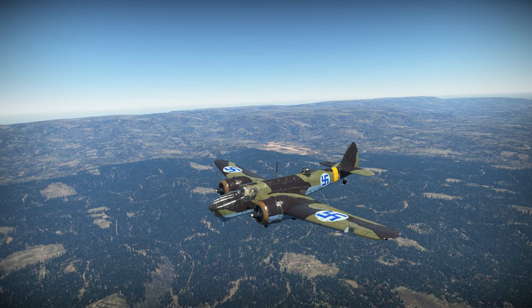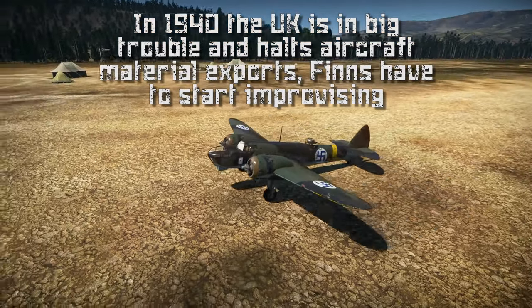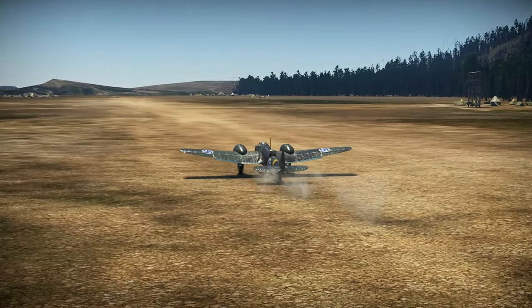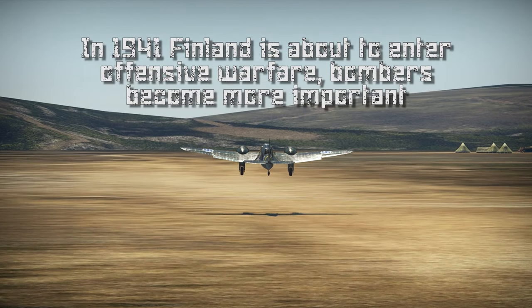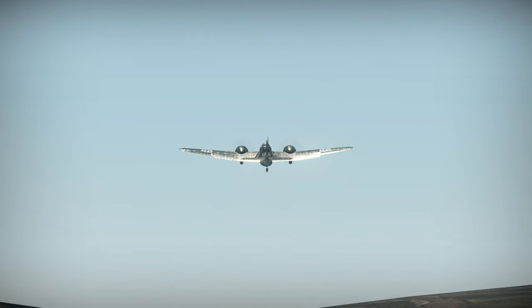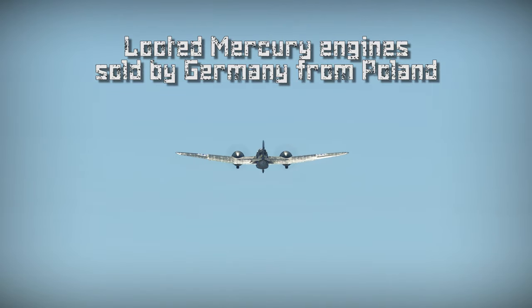When World War II escalated in spring 1940, this effort was hampered again as the UK halted all exports of aircraft material. As a result, some raw materials and components had to be bought from Sweden, Switzerland and even Germany — quite amusing that the Germans provided materials for constructing British-designed planes. In June 1941, with war against the Soviet Union imminent again, the Air Force ordered another 20 Blenheims from the State Aircraft Factory. These would be Mark Is, referred to as the fifth series. Their construction was aided by Mercury engines and components the Germans had captured in Poland.